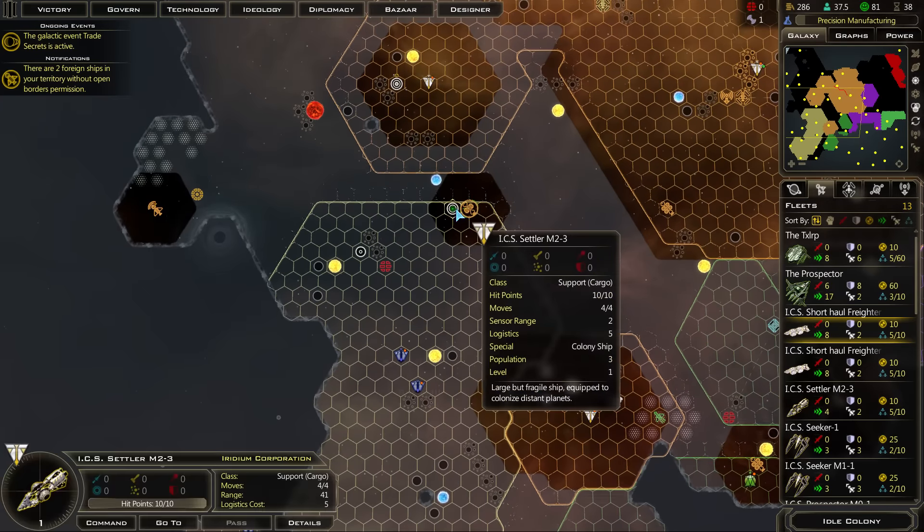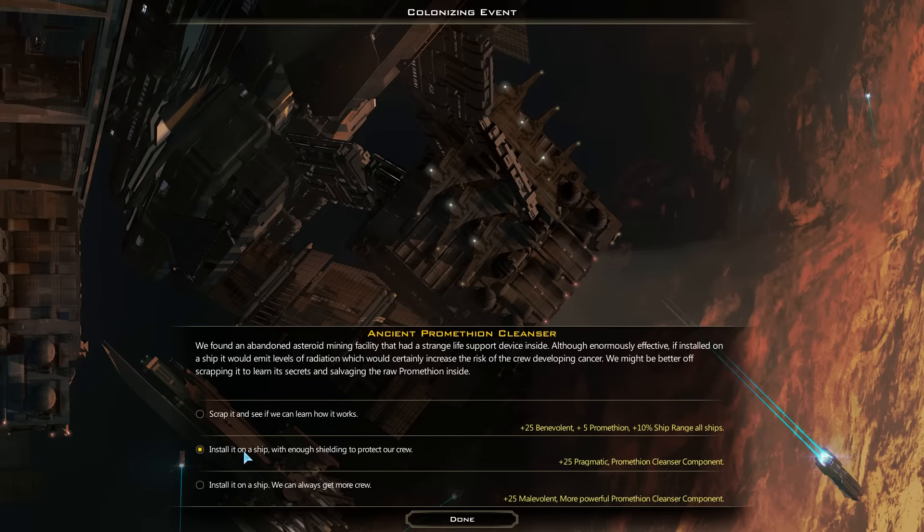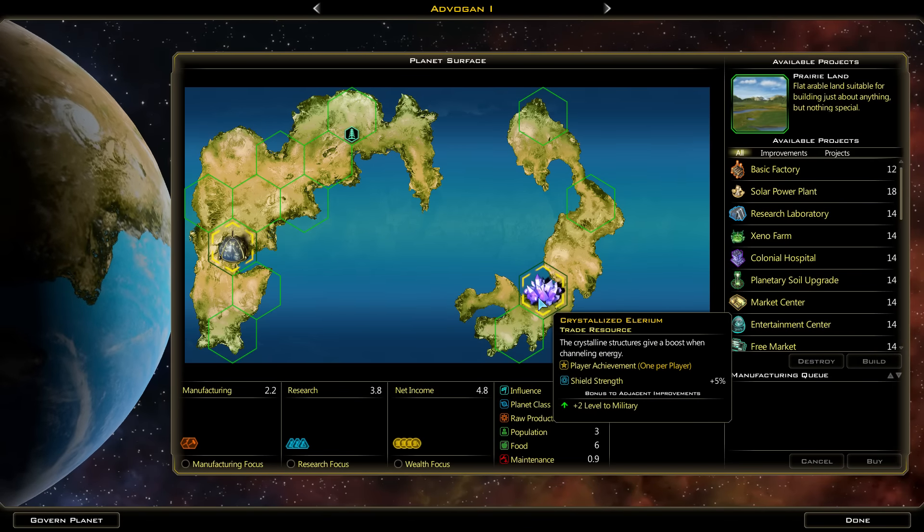Terran Alliance have a yellow border - weird. Almost no matter what, we're taking this one. An ancient Promethean cleanser - Promethean cleanser component. Scrap it and see if we can learn how it works - we gain 5 Promethean. Wow, that's a lot. Or, and 10% range on all ships. Range is pretty crap. Install it on a ship - we can always get more crew. More powerful Promethean cleanser component. I'm still gonna go Pragmatic even though I don't really know what this Promethean cleansing component is. Crystallized Illyrium - shield strength goes up. Cool.